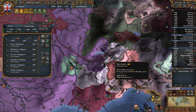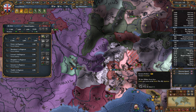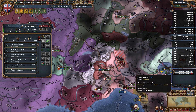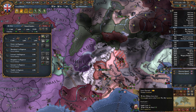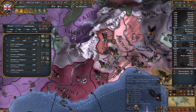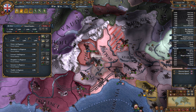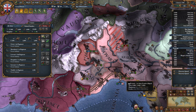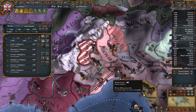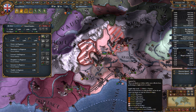It looks like this 17 stack of Genoa is focusing on the war goal as well — we might do some cleanup in the interim. They're going to take that war goal, let's see if we can just march through and pick off some of these little armies. They got a wall breach — we're bringing our 25,000 troops to bear against this 13 stack. They have a decent leader though. They have the war goal now, and the 17 stack is marching away.